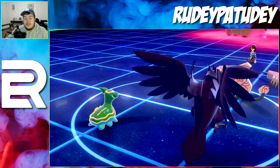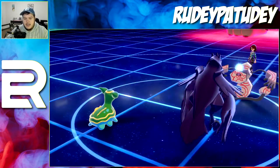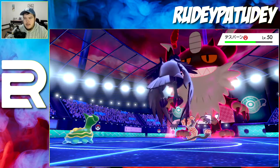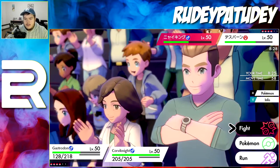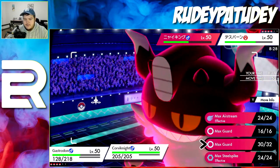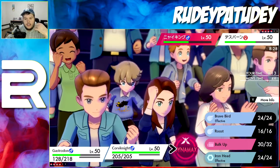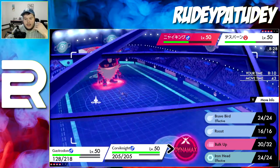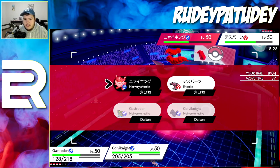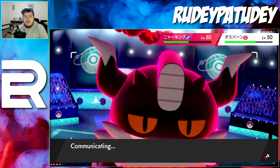I'm going to Bulk Up one more time to scare him, and then as soon as he gets out of Dynamax... let's see how many more rounds of trick room he has. Maybe I should stop wasting turns bulking up. What I'll do is Dynamax and go for Max Steel Spike so I can raise Gastrodon's defense too.